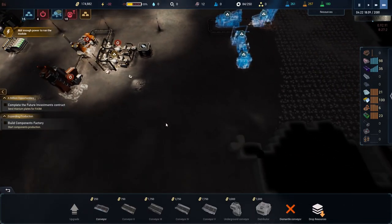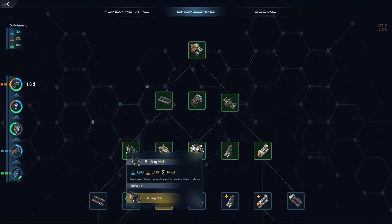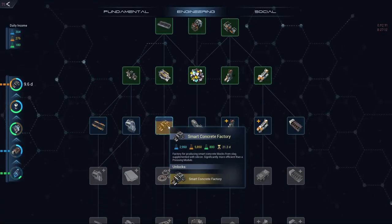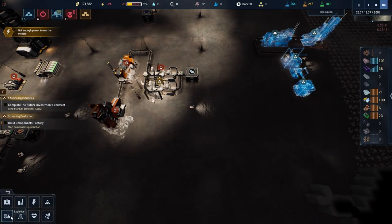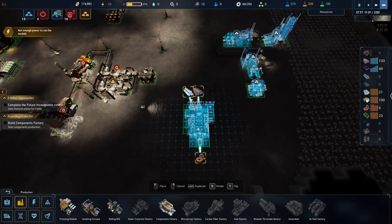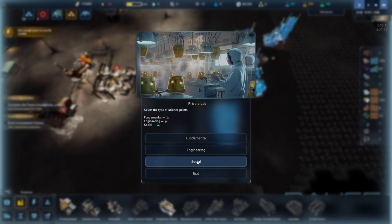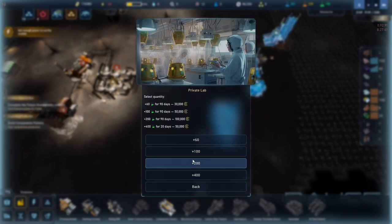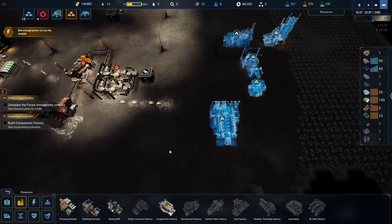We're going to get this mill going and a components factory going. We do already have them both unlocked so let's check this out. The components factory is probably one of the more important ones to get up and running. I'll grab social - we'll go 60, confirm - that helps with the social science.